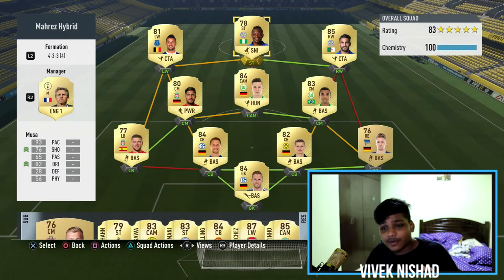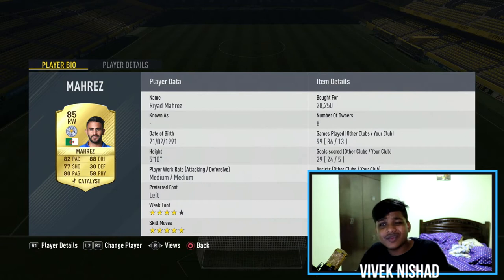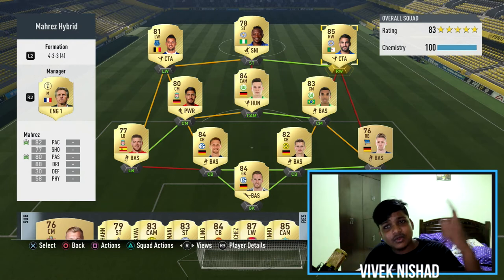You'll see Musa play later. Our last man and the one who completes our team is Riyad Mahrez. I bought him for 28k and he's now going for 30k — you can snipe him for around 27k. In 13 games he's got 5 goals and 1 assist. Four-star weak foot, five-star skills. His pace feels faster than 82 because of his agility, which is 90-something. So that's our squad builder!